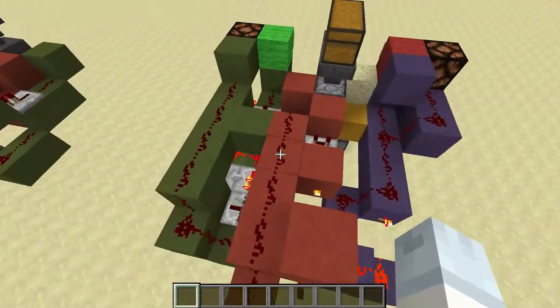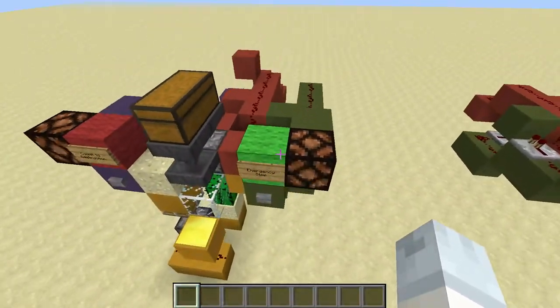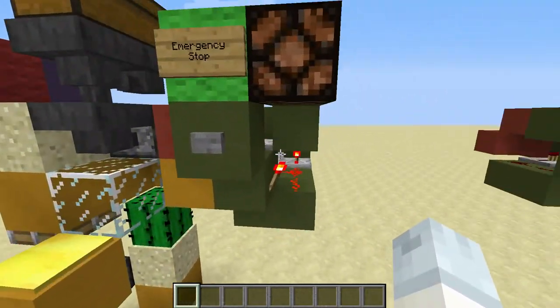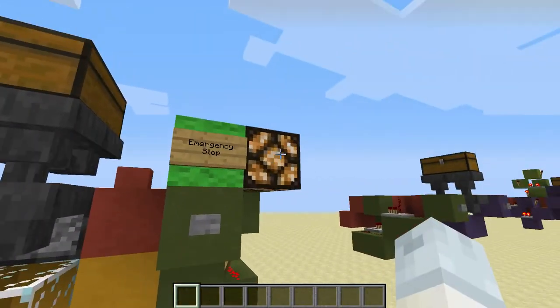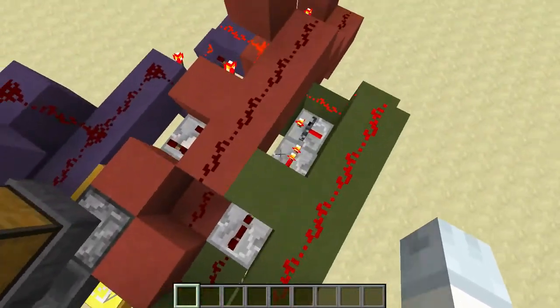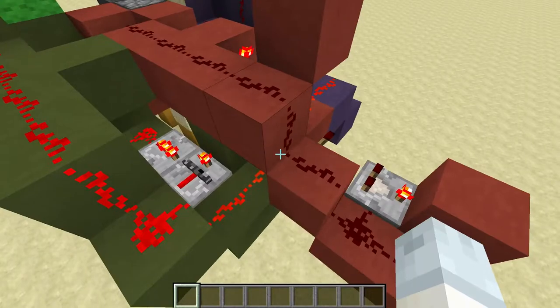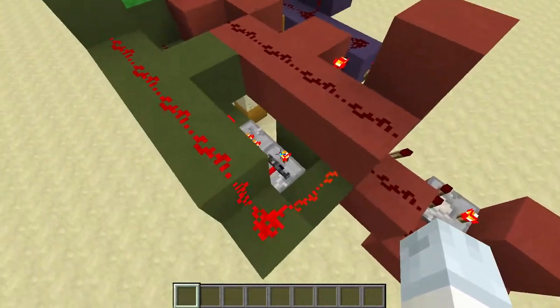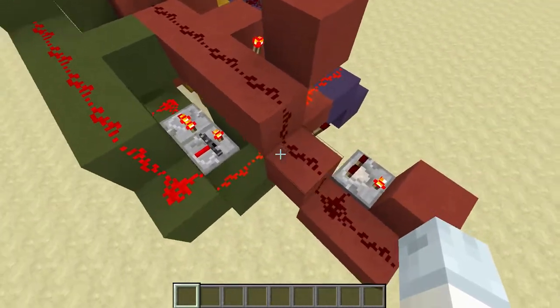Over here we again have a T flip-flop, however this time it is much faster responding. If we press the button you can see the light turns on almost instantly, and that reflects the clock being stopped almost instantly as well — it's not just the light turning on and then sometime later the clock stops; they both happen at the same time.